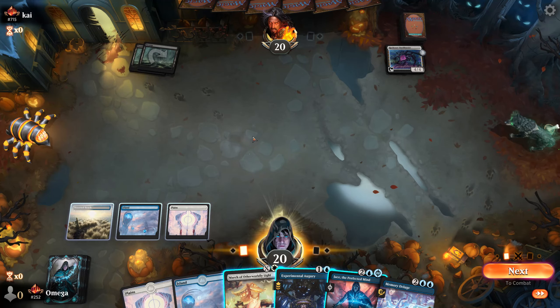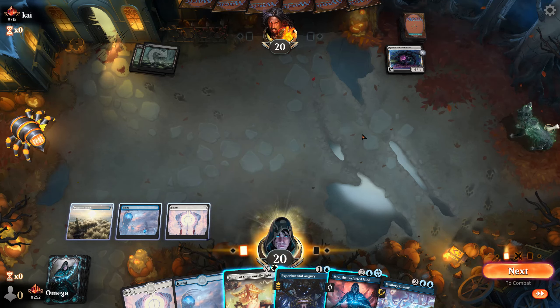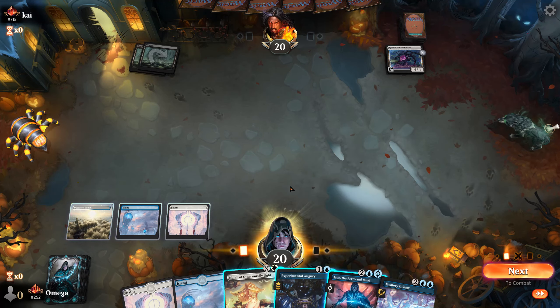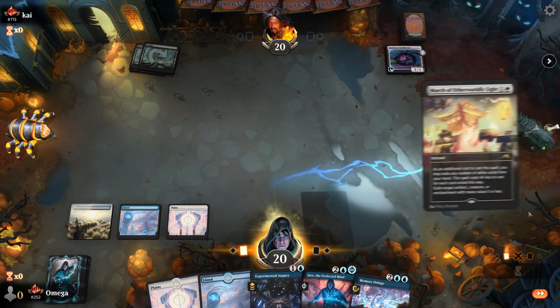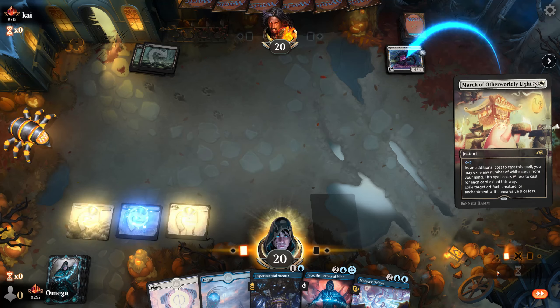Maybe I just march it before he draws any cards and go from there, because if I play Jace I cannot minus anything and then he crews the Bankbuster and kills it. I think this is the best play. We are a bit vulnerable — I really hope for no Trespasser.